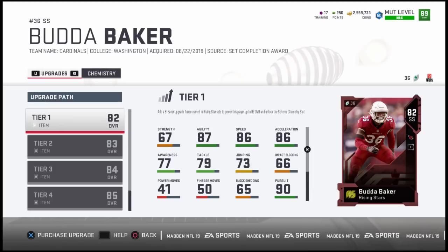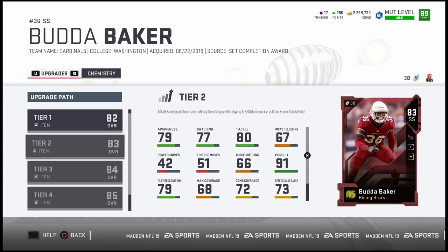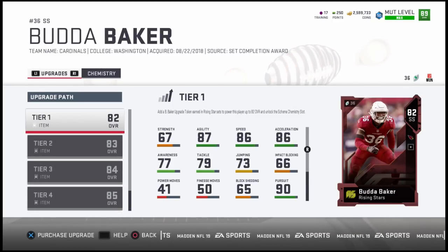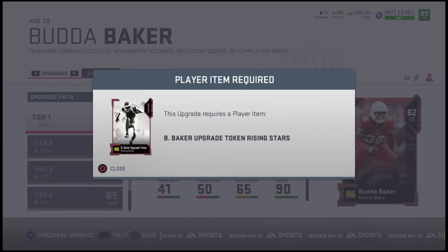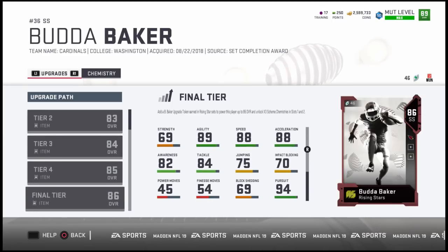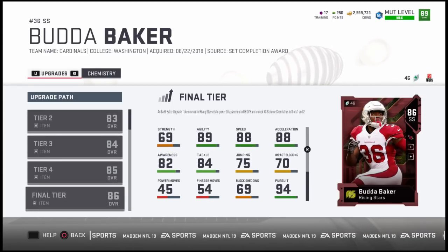This is how you end up upgrading them. You can see it's an 80 overall to start and they can get all the way up to an 86. You do need an upgrade token to get them higher and higher in the tiers. The upgrade token will come from having two of the Buda Bakers or two of the Chris Carsons. You put them into the set and you will get yourself a token that is going to be used in the Rising Stars set. So if you want to upgrade them all the way up to an 86 to get that times-three chem on both chem slots — potentially times six to whatever chem you want — you can go ahead and do that.